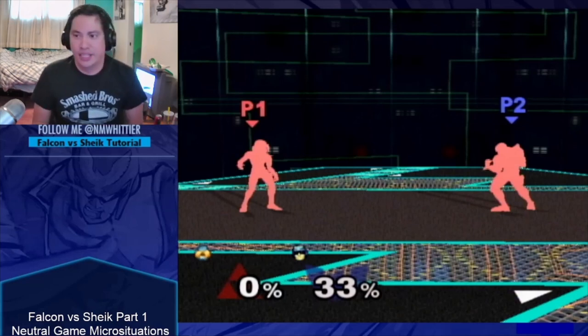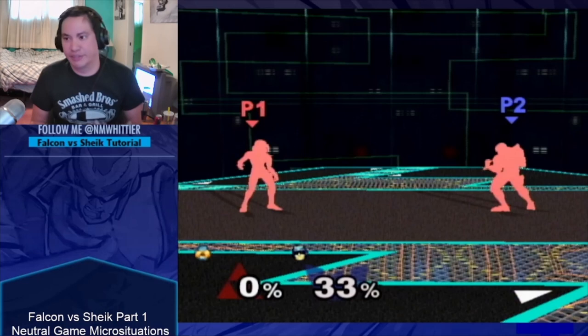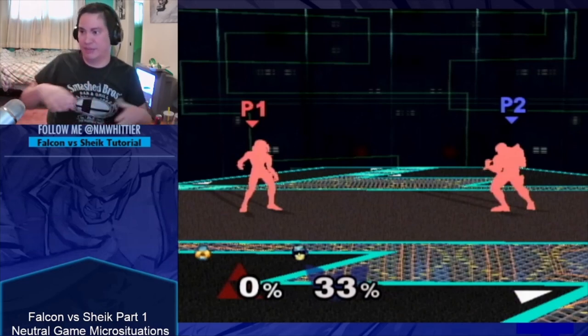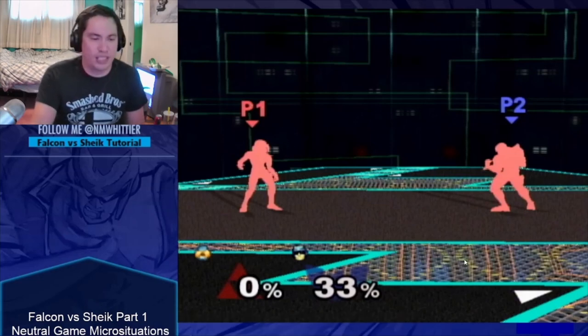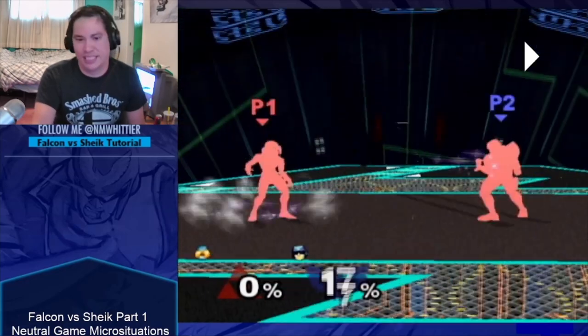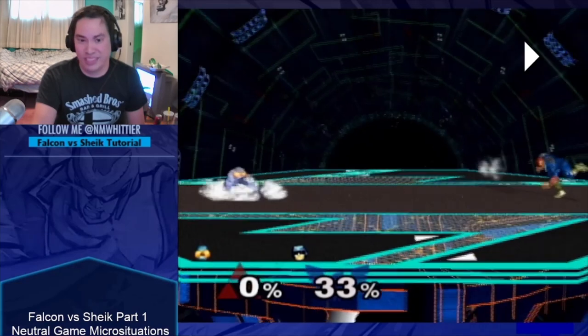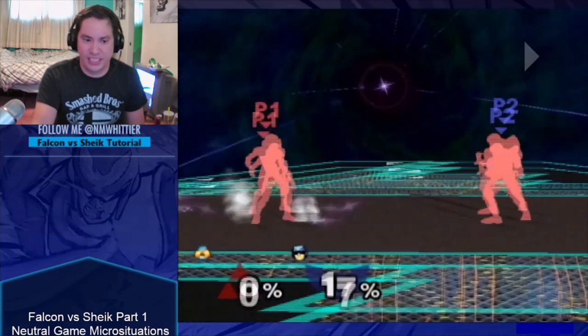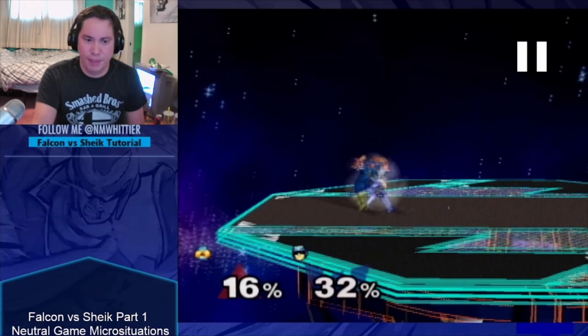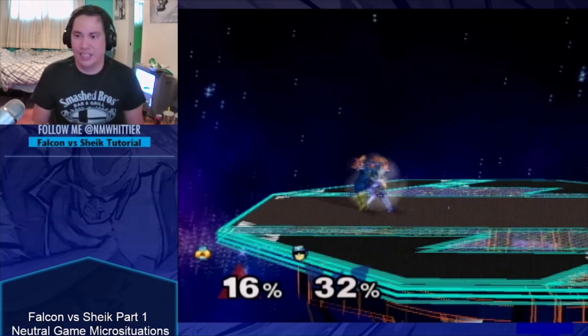Here are some tips for dealing with Sheik's needles — by no means comprehensive. If Sheik needles your shield, a lot of times you'll want to roll to avoid getting grabbed, but good Sheiks will be ready to read the roll. Sometimes if Sheik does aerial needles, power shielding them can lead to good situations. But here are a couple rules of thumb for the most basic situations. If you get hit by a stack of grounded needles, try to smash DI them, assuming you didn't shield. Smash DI-ing the needles will let you dramatically alter your spacing to set up for the next neutral game situation.